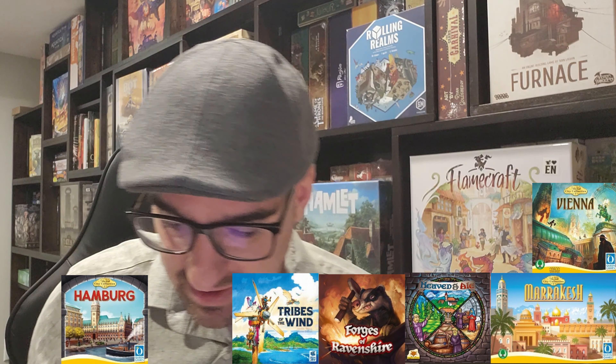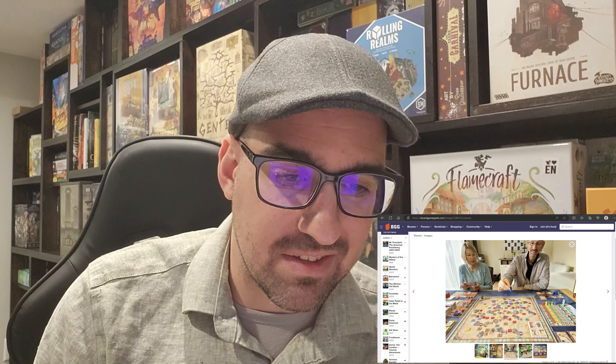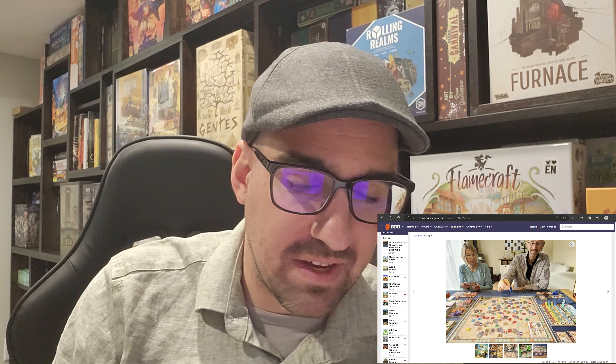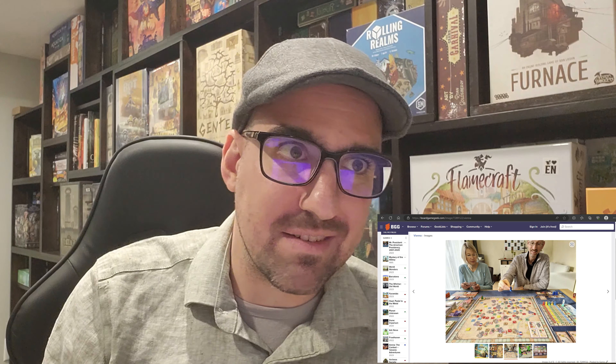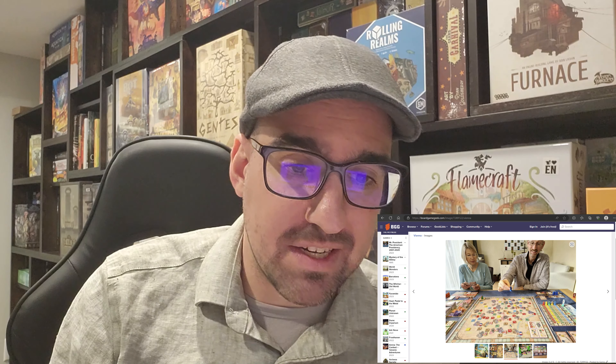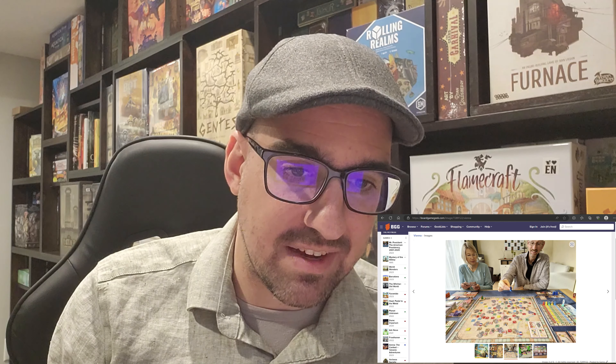Number six is Vienna by Stefan Feld. Vienna is one of the games in the Feld City Collection. This is kind of a route-building slash connecting game — you're going to be putting your dudes on this map, trying to surround the different areas. Once you completely surround an area, you take that resource on the map. Each of these resources will be worth different amounts of points at the end of the game based on how far the markers get on the track.